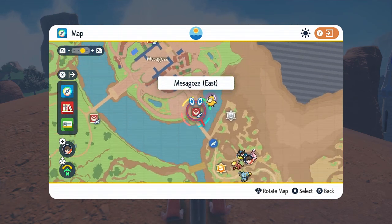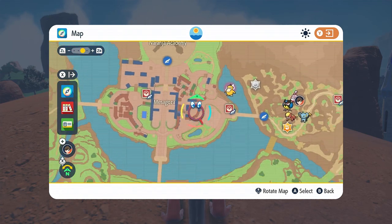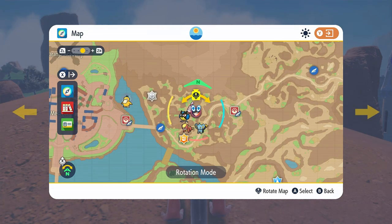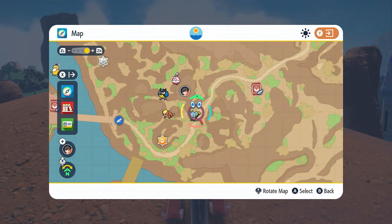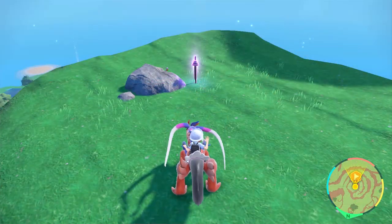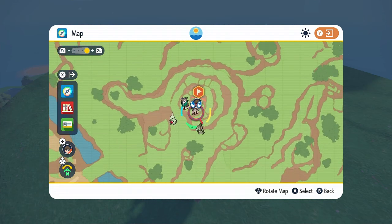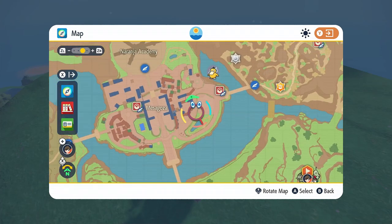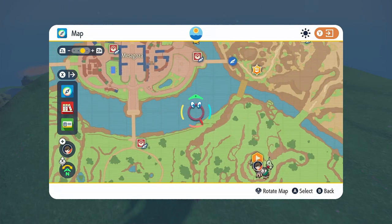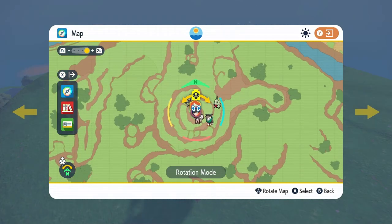The first purple spike: you're going to find South Province Area Three. It's going to be on the direct east side of Mesagoza, right here on a little cliff. With all of these they're pretty much going to be on cliffs. Another spike is going to be in a little circular area — Mesagoza and the academy are right here, it's directly off to the southeast, at the top of the spiral mountain.